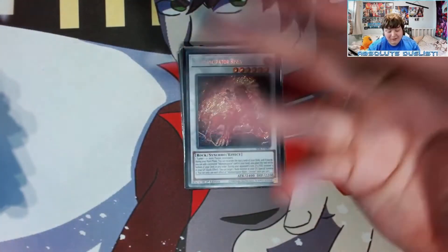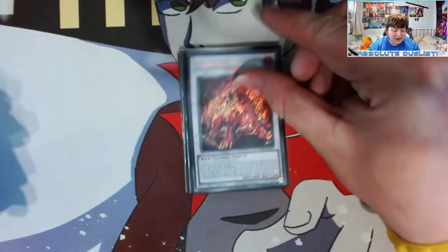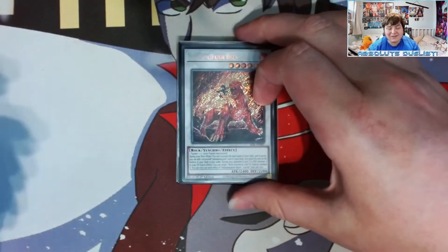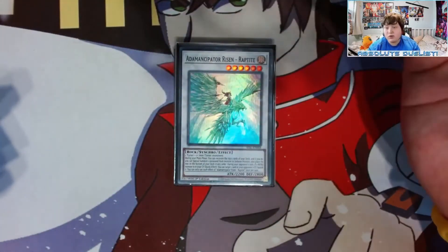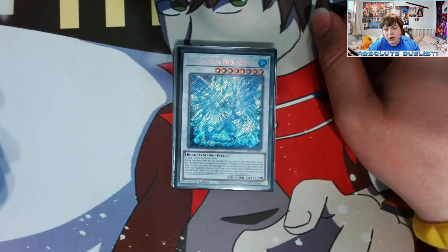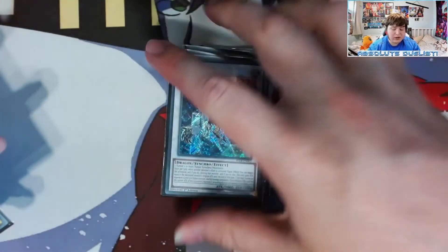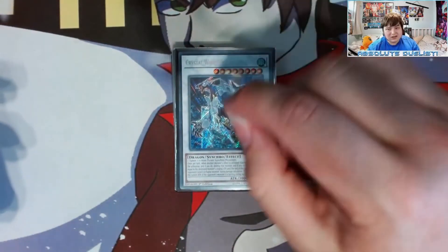One Adamancipator Risen - Raptite — this card literally says I special summon another one from my deck ignoring levels, so it's a combo extender right there. One Adamancipator Crystal Dragite — return your entire board to hand or act as an omni spell/trap negate, it's just really strong. One Crystalwing Synchro Dragon — monster negate, and nine times out of ten you're going to end on this card at the end of turn one so it's mandatory in the deck.